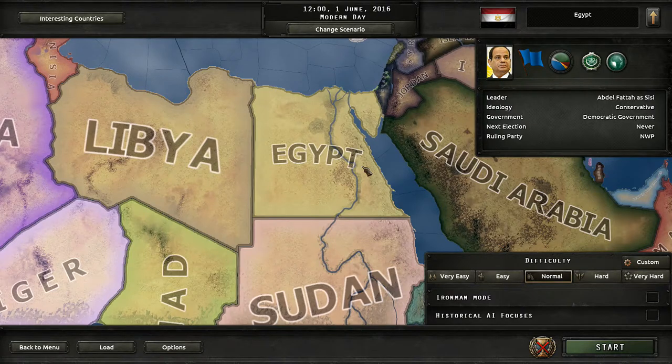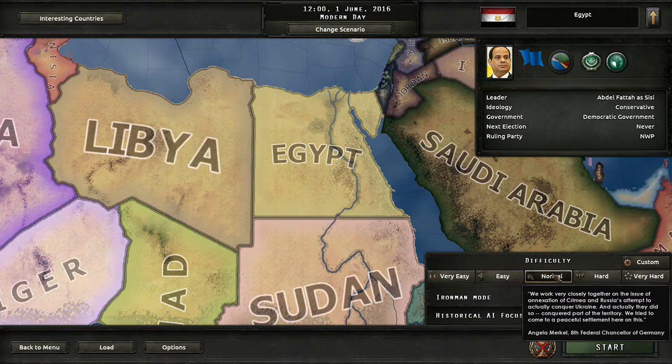Basically what I decided to do was choose a country out of the list that you guys had voted for. Every single country that received a vote was Algeria, North Korea, Egypt, the West African nation of Togo, China, Mongolia, Russia, Japan, Turkey, Tajikistan, or Azerbaijan. Those countries all received one vote. However, we are going to be playing as Egypt this time around. We aren't going to be playing with Iron Man mode or historical AI focuses enabled, and we will be playing with the default normal difficulty.